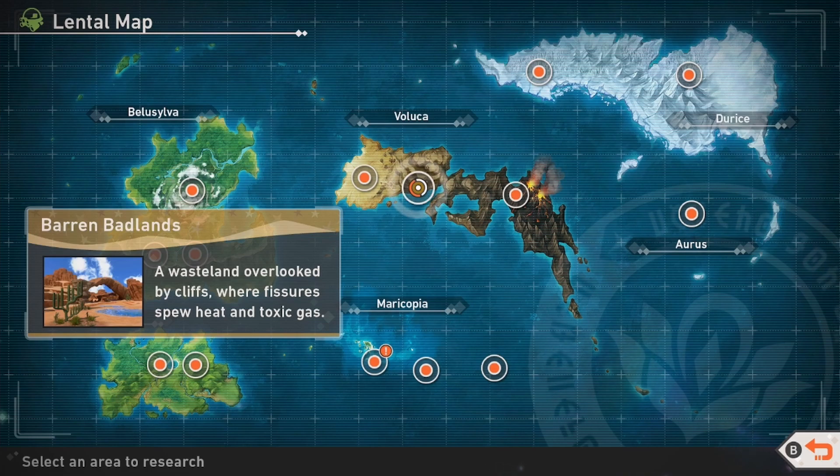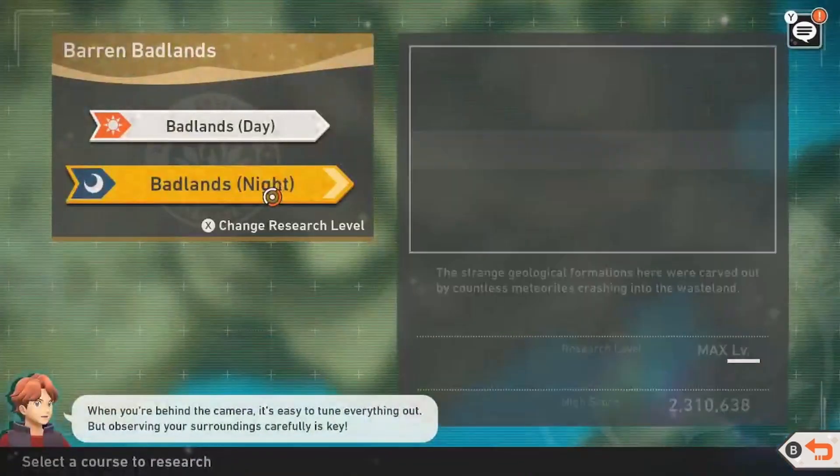This is a pretty involved Lentoc request overall and there's actually three target Pokémon here. We have Scolipede, Gliscore, Sandshrew, and I guess technically a fourth one, Diglett. But to complete this request, we'll have to head into the Barren Badlands at Research Level 2 during the nighttime.